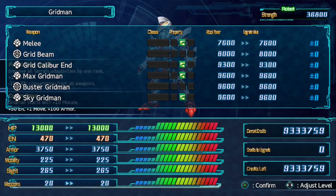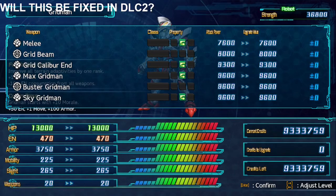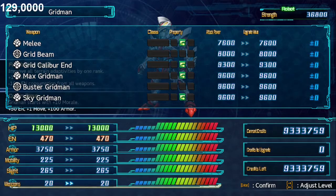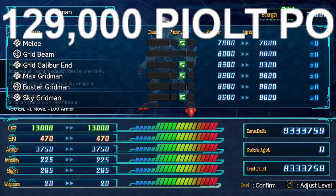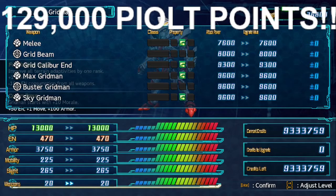I'll try and get to 999 with these guys. I calculated it: if you go from 400 to 999 without any extra investment in CQB or ranged or any of the abilities, it will take a whopping 129,000 pilot points to go from level 400 to level 999 on one area. It is an insane number. With the current number I have right now, I can only get to about 815 — or 805.